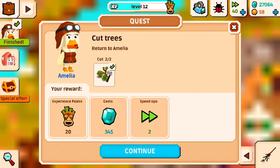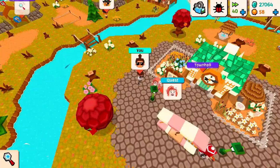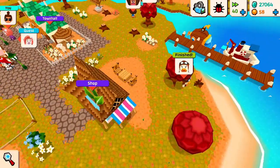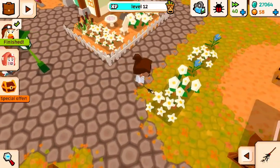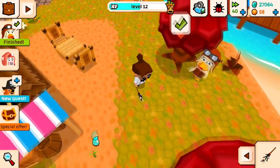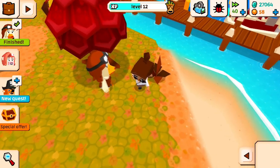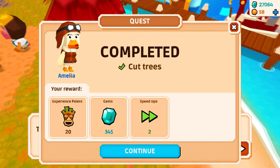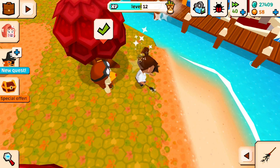Let's go ahead and finish Amelia's quest. She wanted me to cut two trees for some reason because she hates the environment. So let's go ahead and find Amelia real quick — she is over by the dock. Right now it is Friday. I've done two different Thanksgivings in a row, and so I'm in a bit of a food coma at the moment. It's really rough when you eat too much food two days in a row. We finished that, and she gave us some little speed-ups, which we might use later.